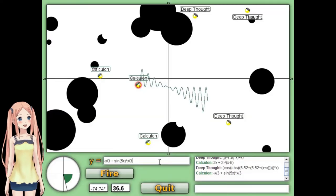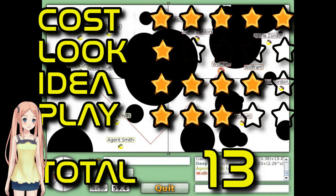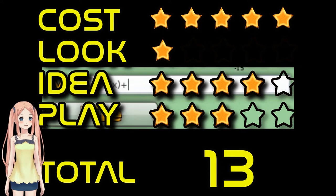Make a graph, not war. Scores: cost 5, look 1, idea 4, play 3. Total 13.